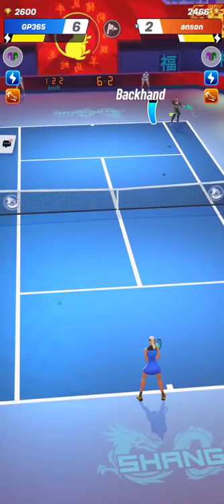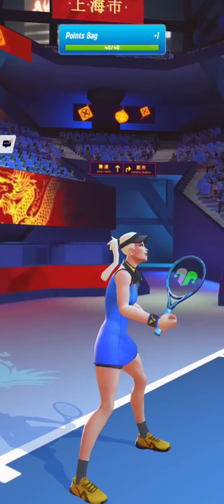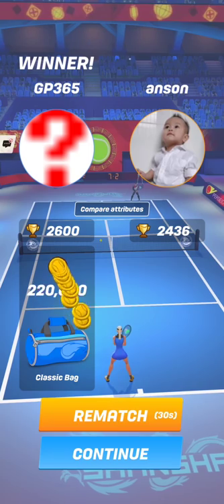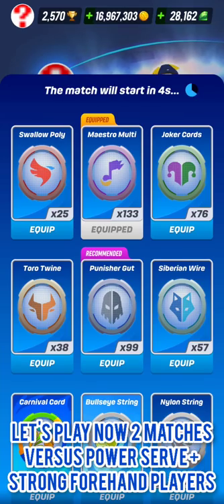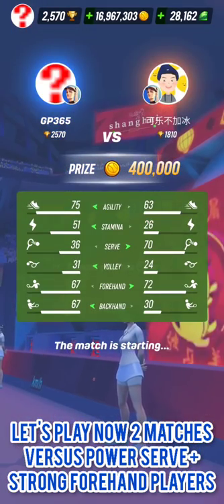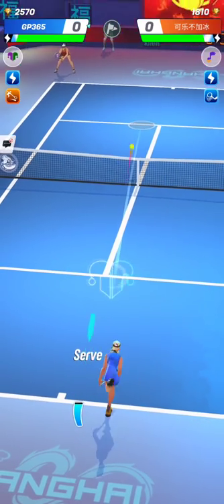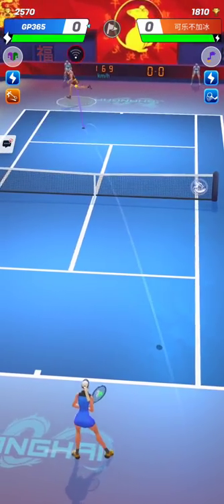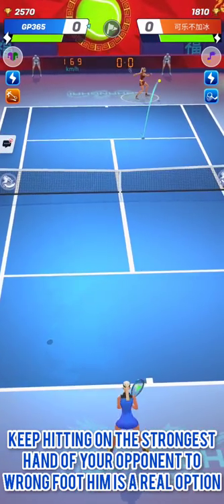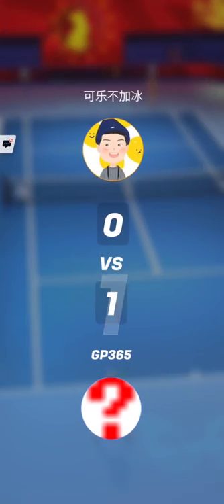Let's see two matches against big serve, strong forehand opponents. In the first match, my opponent has more agility but a much weaker backhand — a one-handed style. In the second match, the opponent has a more balanced build but lower agility. Because one-handed players with a weaker backhand will expect you to hit on their backhand most of the time, try to wrong-foot them by hitting on their forehand now and then. You will see that it works quite well.